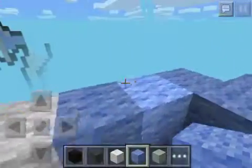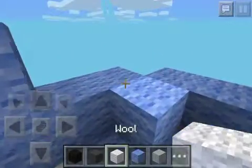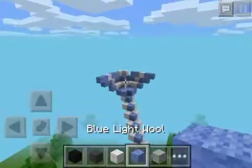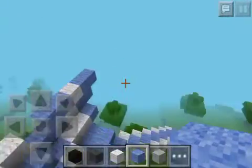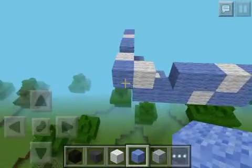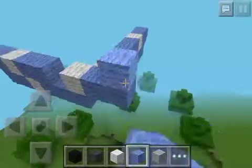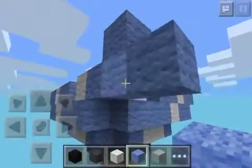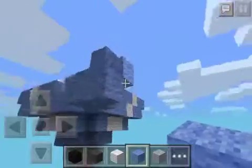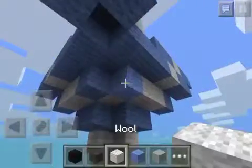Now guys, for the head, we're just gonna put two pieces here. Mine's head is going to be white - you can have any color you like. This isn't all of the wings, as you could see from before. The head is basically like a plus sign on all sides - top, side, bottom - it's a plus sign on all sides.